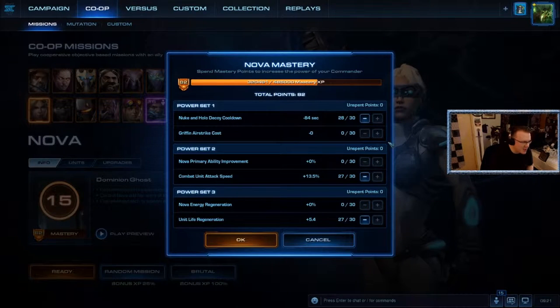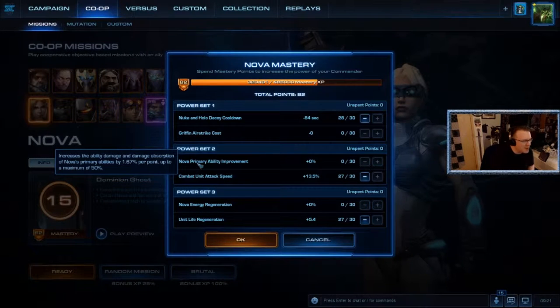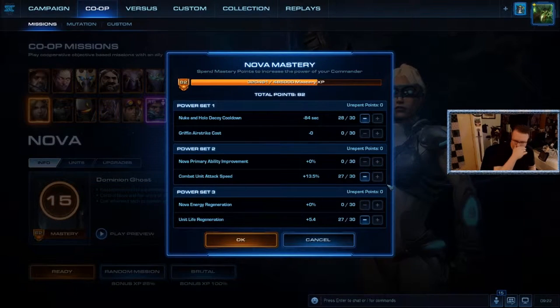Power Set 2: I put everything into combat unit attack speed. The Nova primary ability improvement basically sets her damage absorption up — it's only 1.67 damage increase per point, which is not significant. Whereas combat unit attack speed — she has a very limited number of units on screen, but her units' attacks are very powerful. I prefer the combat unit attack speed for faster siege tanks, faster banshees, faster marines, faster ghosts.